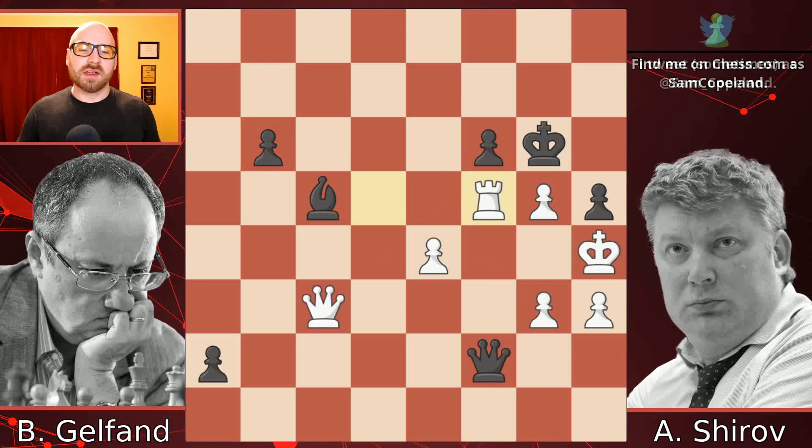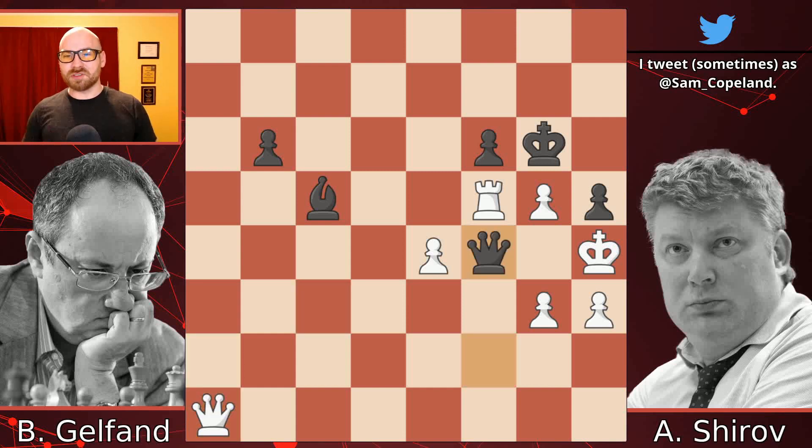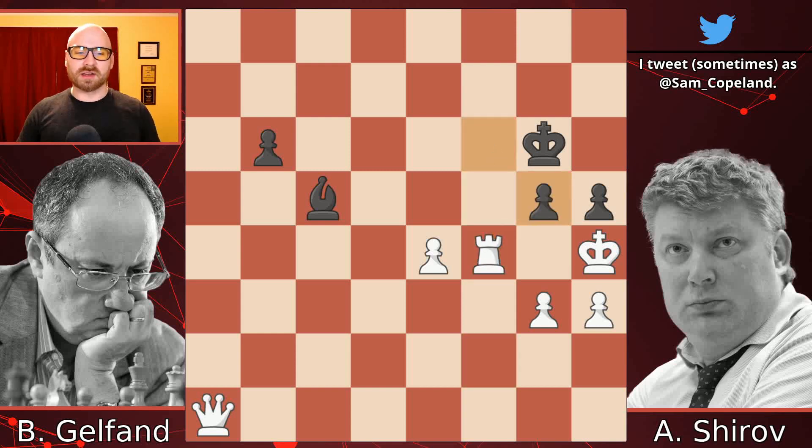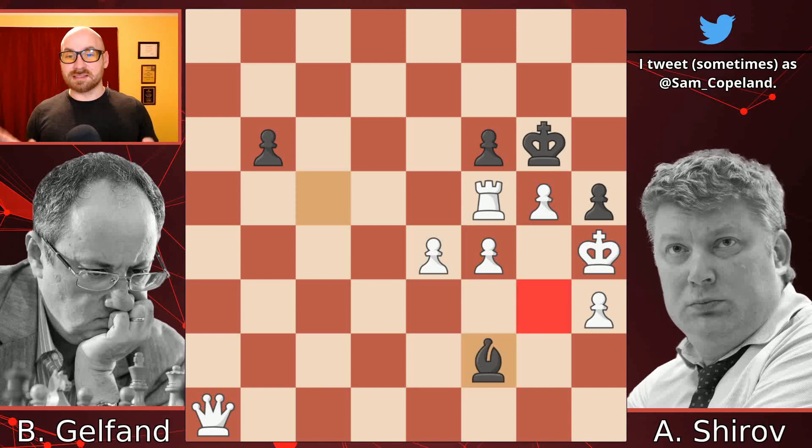I do want to point out that after rook f5, there was an even slightly cleaner way to win. You could have queened immediately to distract the white queen, and after the white queen takes, you have queen to f4 check — just as beautiful but a little bit cleaner. Whether you take with the rook, it's mate right here, or if you take with the pawn, it's immediately mate, because this time there's no queen g3 spoiling the beauty. I'm going to make this the final position — I'm not going to show the end of the game, because I just want to leave this position up on the board. What a finish.